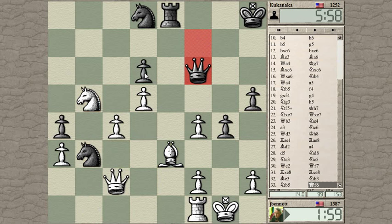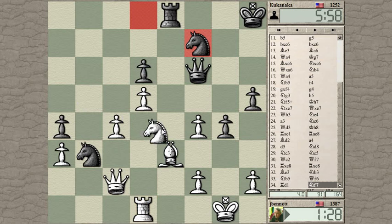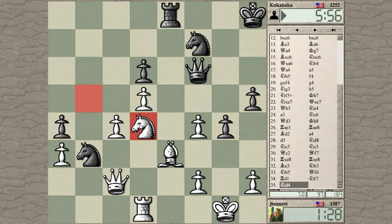I could also just trade Queens here. I would have Rook, Bishop, and Knight versus Rook and two Knights, but my pawn structure is not that impressive — I don't know if that's winning. Ah, I could take the Knight and then play Bishop here. Maybe I can distract this Knight in some way. What I'm thinking is Knight to D4 to attack this Knight. And if he takes, I'll take back with the Bishop, skewering the Queen there.